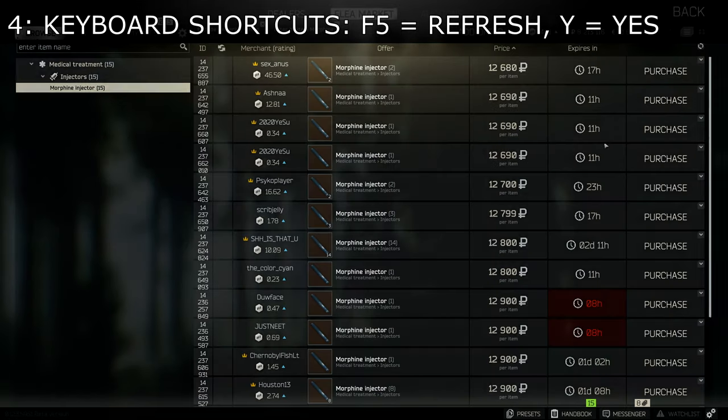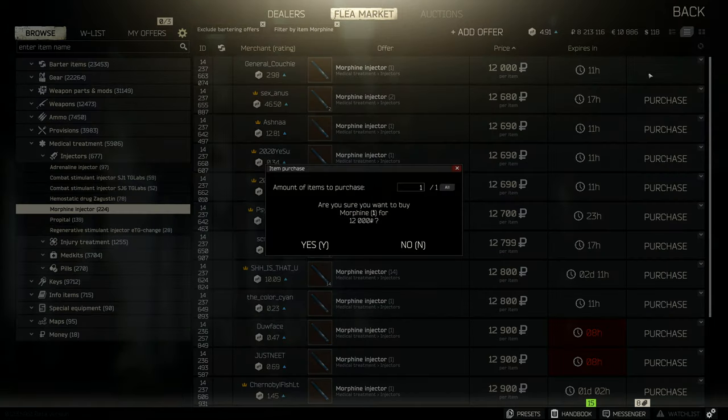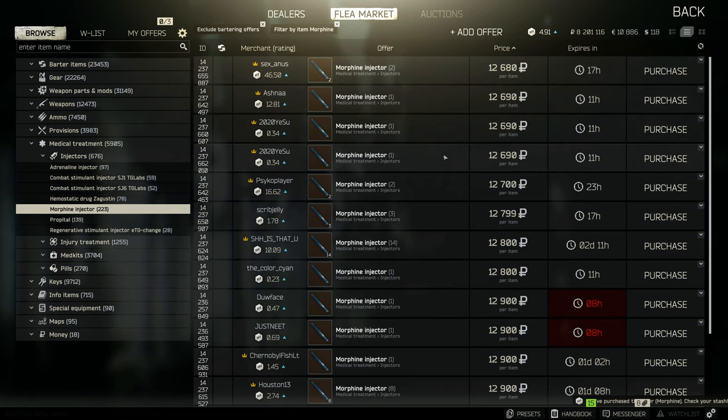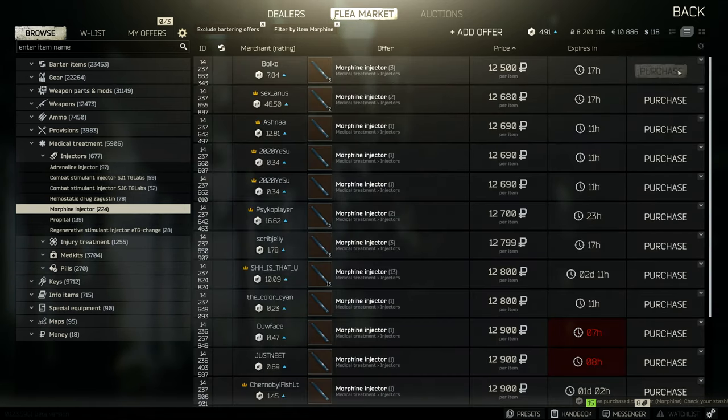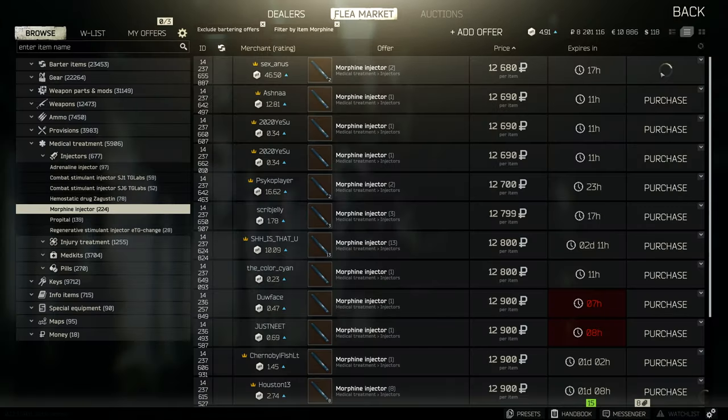Use keyboard shortcuts. F5 will refresh the page that shows all the listings — there is also an icon located at the top right that you can click. Pressing Y will confirm a purchase. This way you can be faster than other players when trying to snatch that valuable item.